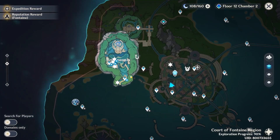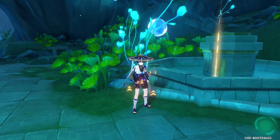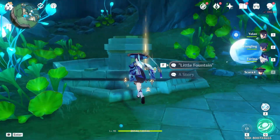After getting the sword, you have to come to this location. After coming here, you will be able to see this fountain. If you have already completed four of the chain quests, you will have four conscious — these conscious you have to offer to the spring.